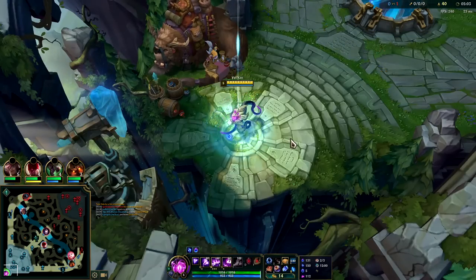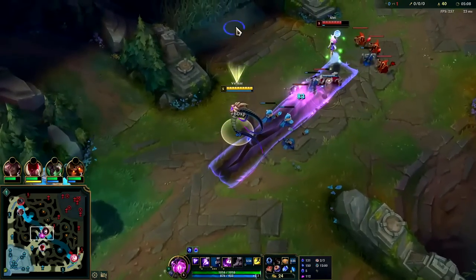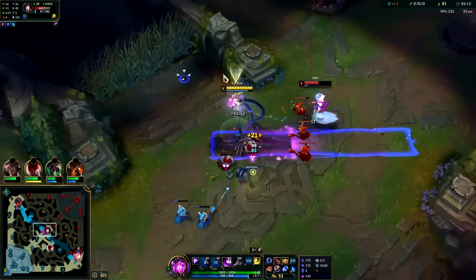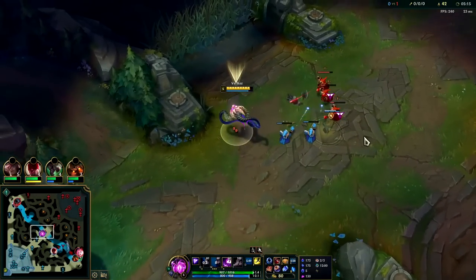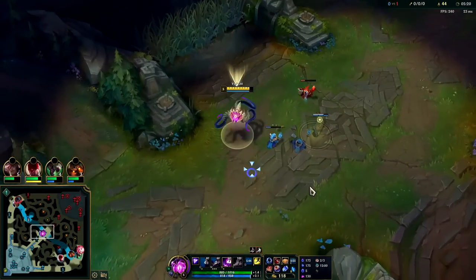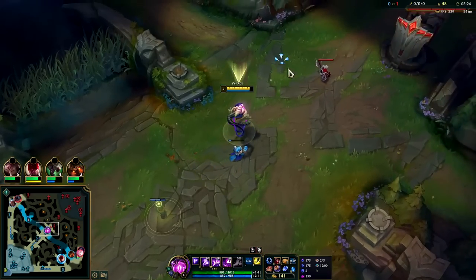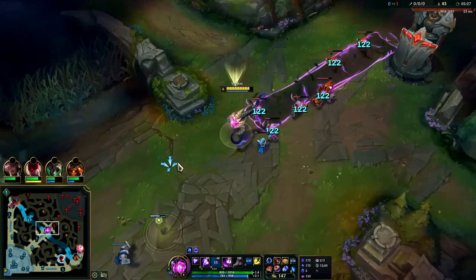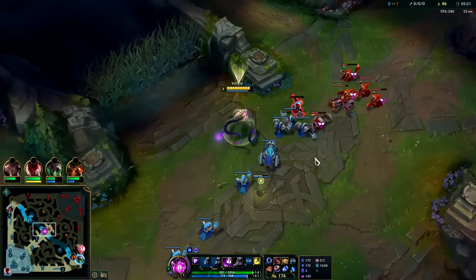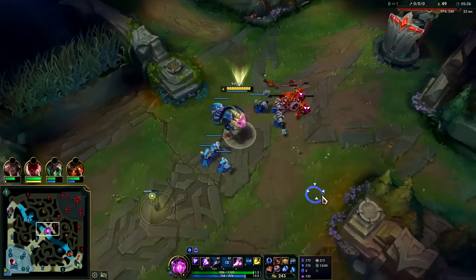We have a little bit more CS than her as well. She overstayed here — I couldn't all-in her because I know Hecarim's in the area and I didn't see his HP, and I don't feel like dying. We're already playing from an advantage since we got to use our Teleport and she couldn't set a kill up on us. I don't really feel like dying for a dumb reason.